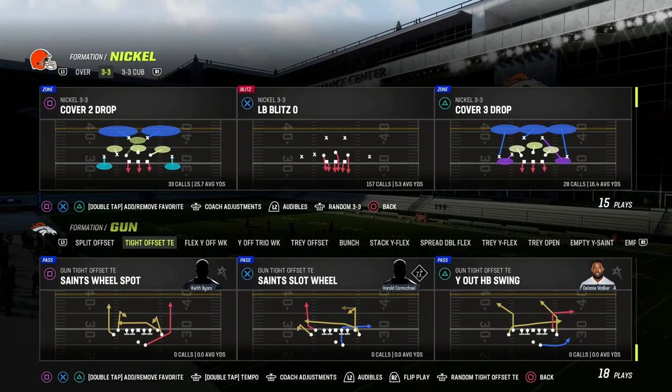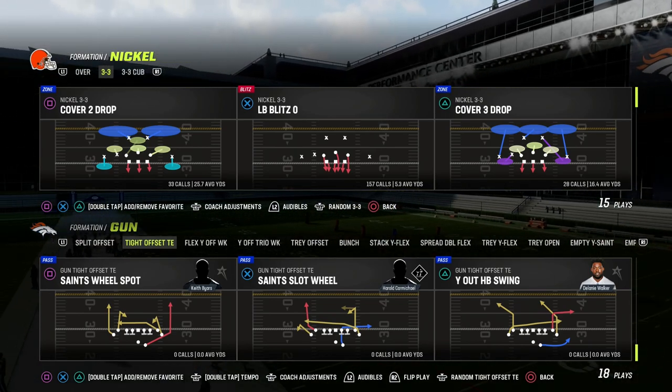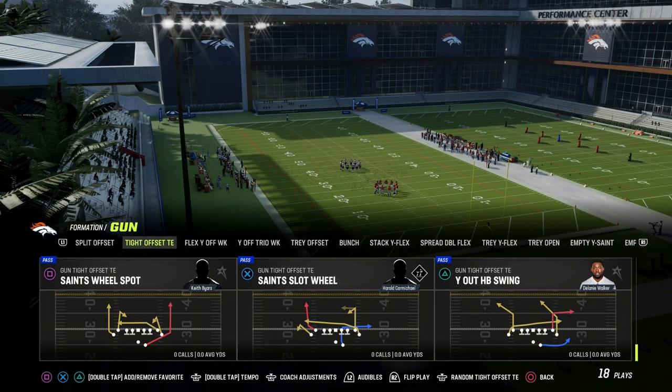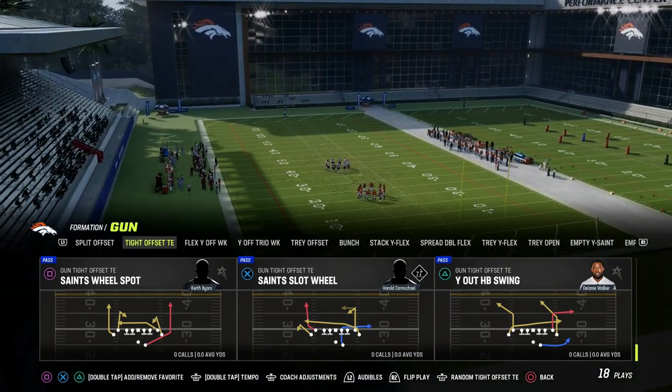In this video, I'm going to show you one of my favorite man-beating concepts out of the tight offset tight end formation in Madden 23. You can find this formation in the Saints playbook, and if you want to get my entire ebook on the Saints offense, make sure that you join the Patreon.